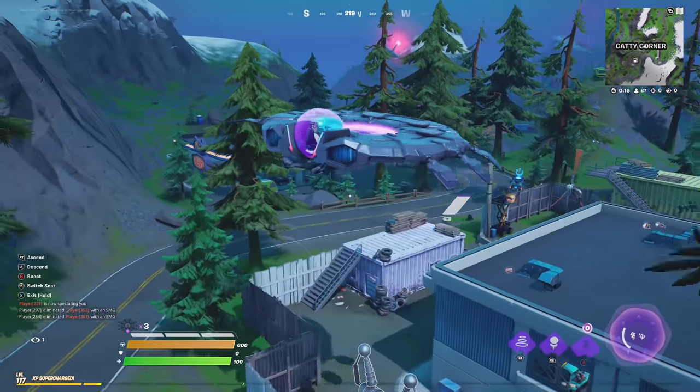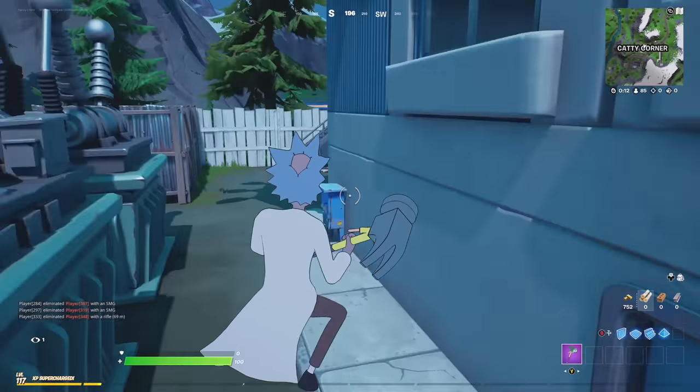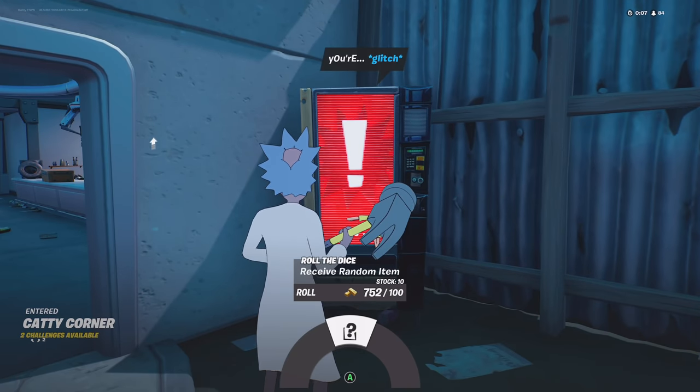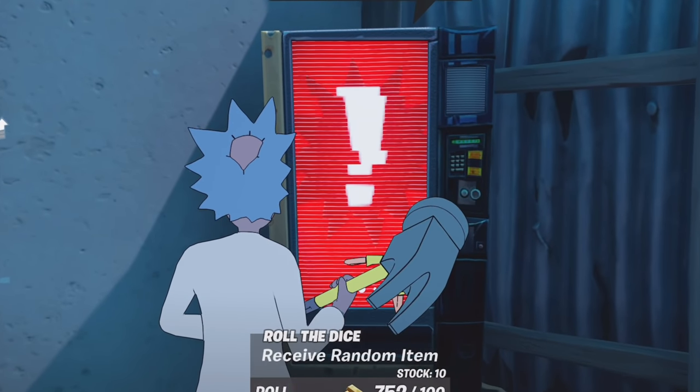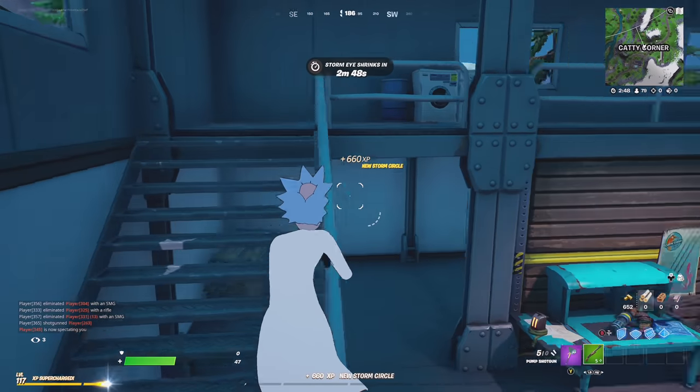I found it, but there's a player right over there. I found the vending machine — this is what we're going to get. Random item, 100 gold. What are we going to get? Give me something good, I need it. I've got a green pump. There's someone here and I'm on 47 health.